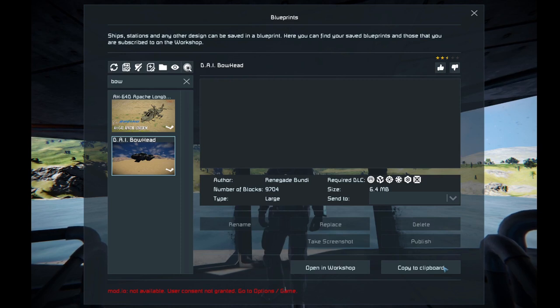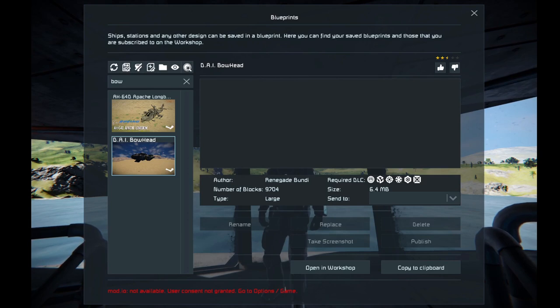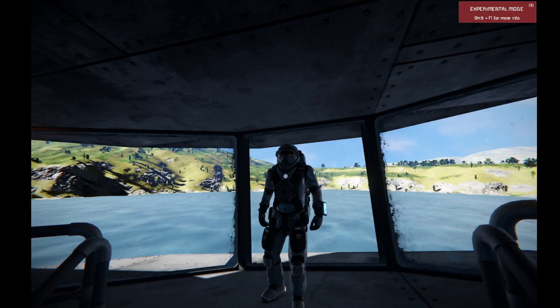Bundy sent this to us and there's a live stream where me and Gomer check this thing out. Just remember this uses almost all of the DLC. The number of blocks is 9,704, large grid — this is a big boy. I'm gonna go up here and give it a like and we'll get started.